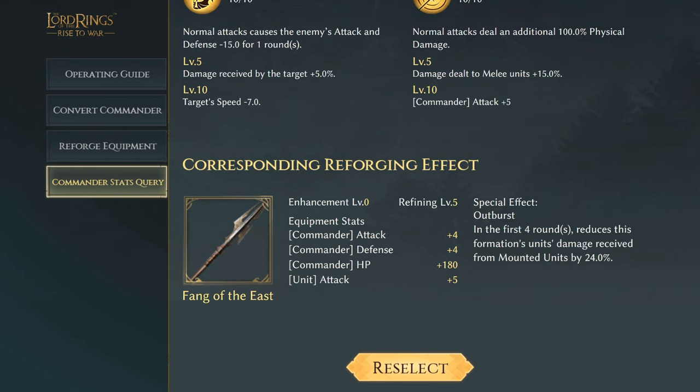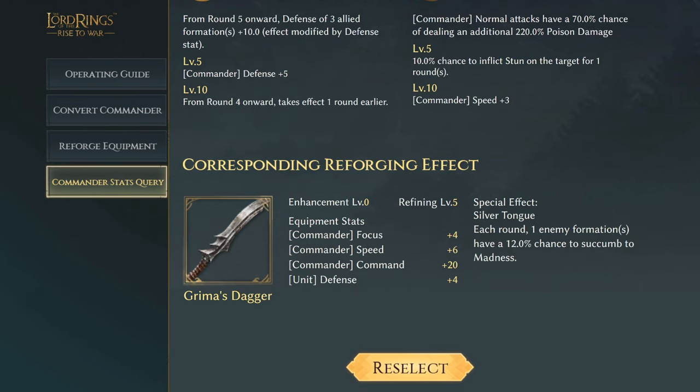Next is Kaldoon's Fang of the East, with three commander effects and one unit effect: attack and defense plus four, commander HP plus 180, and unit attack plus five. The special effect Outburst in the first four rounds reduces the formation's units' damage received from mounted units by 24%, which is quite useful when versing good formations using mounted units. I'm not sure whether these special effects scale with refinement level five — I'm guessing they might, but I'm not 100% sure.